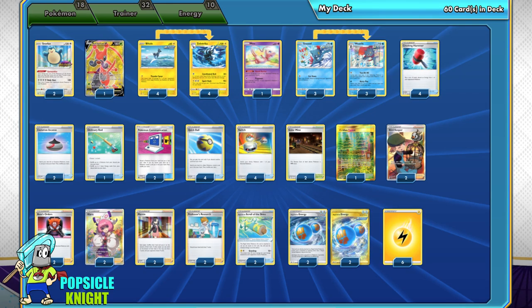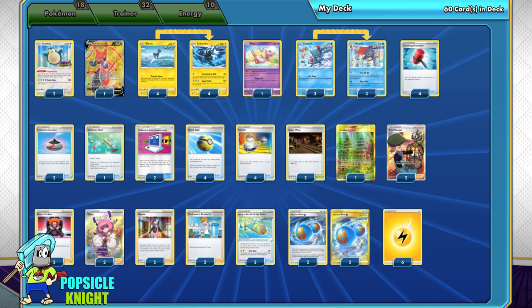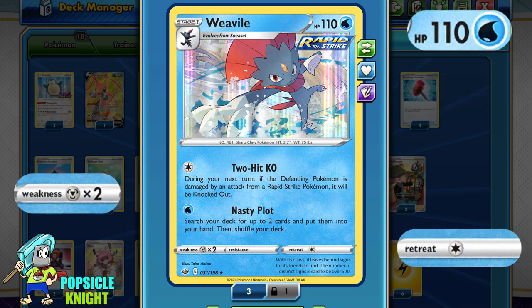So for today, we'll be taking a look at Weavile and Zubstrika from the Chilling Rain set. Let's first talk about Weavile. Weavile is a Stage 1 Rapid Strike Pokemon. It has 110 HP with 1 retreat cost and is weak to metal.